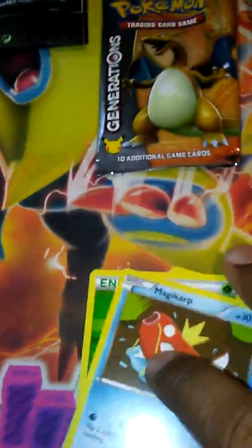We get a Swirlix, a Reverse red card — that's really good, that's playable. Paras, Diglett, and they put Energies in here: Grass Energy, and Magikarp. They have all the types in here. I think they have everything but Fairy, Dark, and Steel, but I could be wrong. I think they have all of those in there, though.